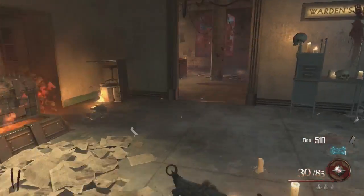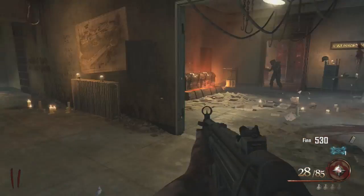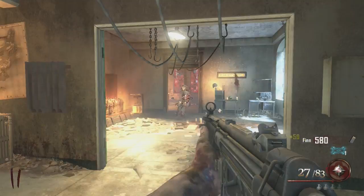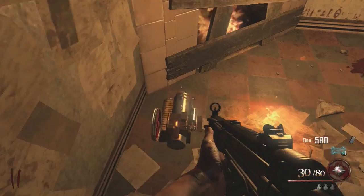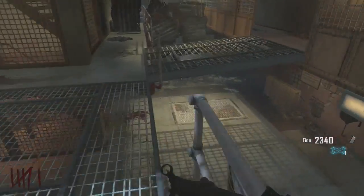Right here to the left-hand side of where I just was is one location for the second part — it could be literally right where I'm standing. Where it ended up being this time though was through this room in the warden's area straight back here. So check this one out by the Speed Cola if it's not at the other location.